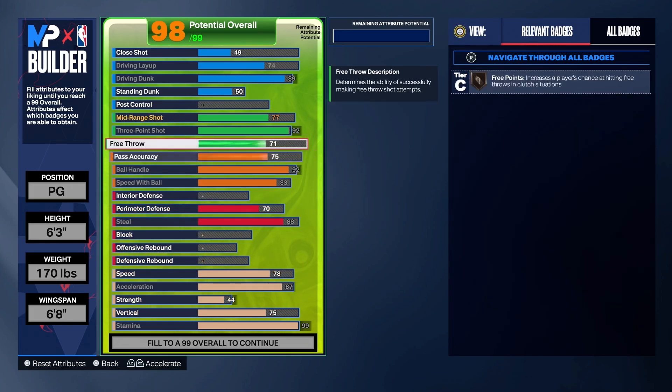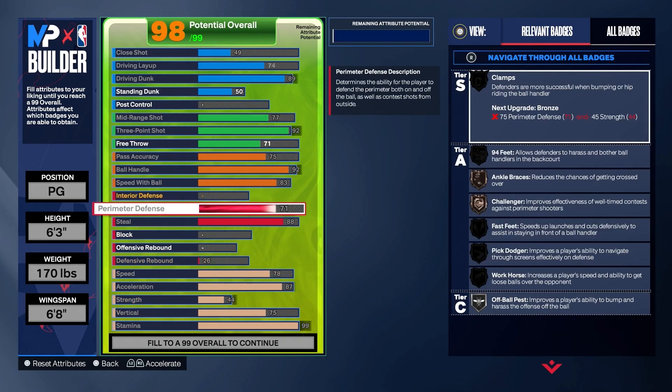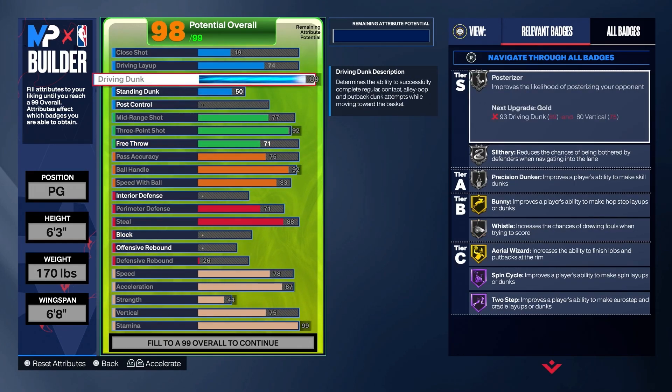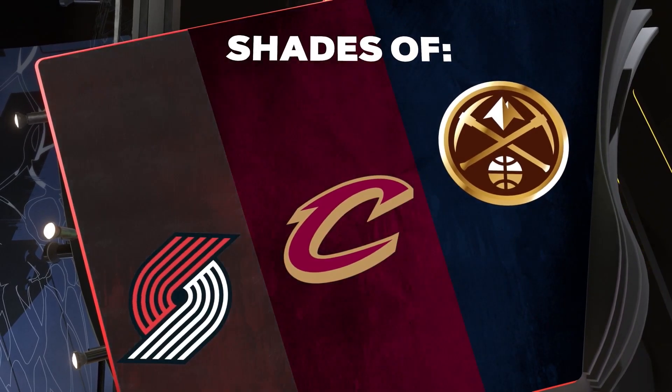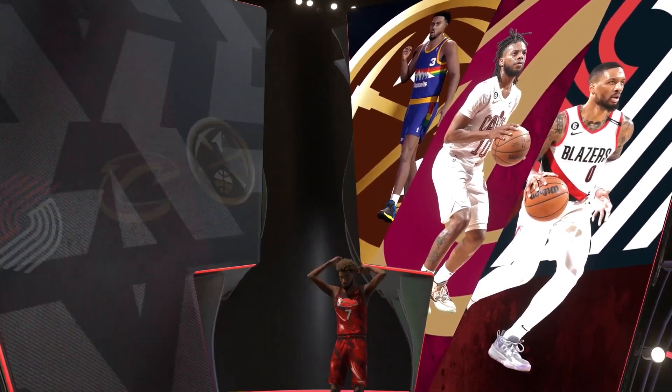I'ma put my animations on now. Can I play? I'm buying my shit, I'm ready. I'm putting my animations on now. I should probably upgrade all my physicals, huh? That's the next build right there. Yo, somebody get on my shit and tell me what to upgrade — cause that's gonna be my stage build.